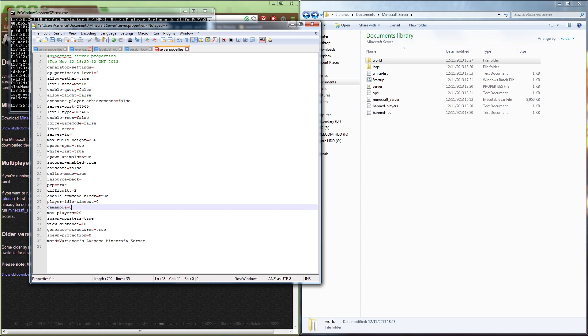'Force game mode' forces players back into the set game mode when they rejoin — so if a player was made creative while on the server, leaves, and rejoins, they'll be forced back into survival. 'Level-seed' lets you enter a specific seed for world generation, useful if you have a nice seed for your hardcore world. Leave 'server-ip' blank for now. 'Max-build-height' of 256 can be left as-is.